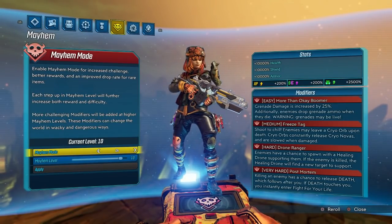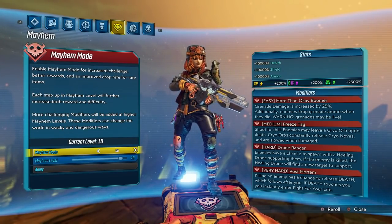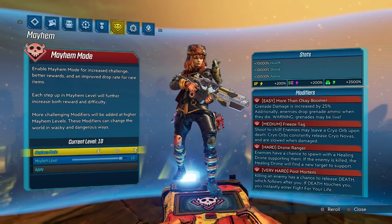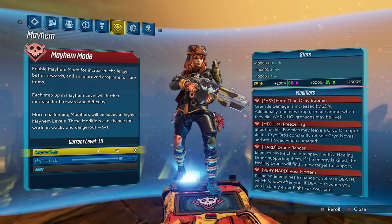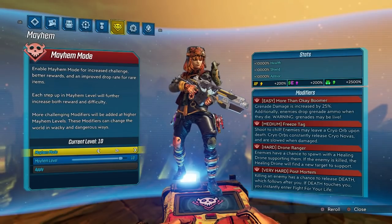For the setup, the best and most efficient way is no Mayhem mode with True Vault Hunter Mode. If you don't have True Vault Hunter Mode, you can go on Mayhem Mode 1, or like me, play on Mayhem 10 since it does drop a little bit more XP.